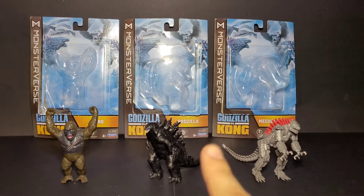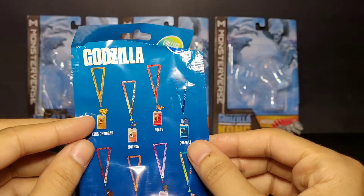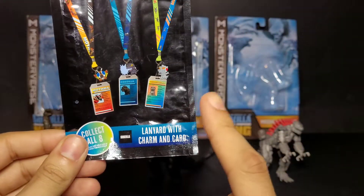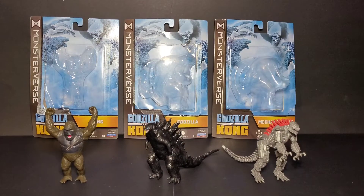Before we get into the figure review, I wanted to show you guys these lanyards right here. I saw these at Five Below — I was lucky to get two of them. They're five dollars each and come with a charm and a card. There are eight in total, and I'll show you guys the box they came with after the figure review.